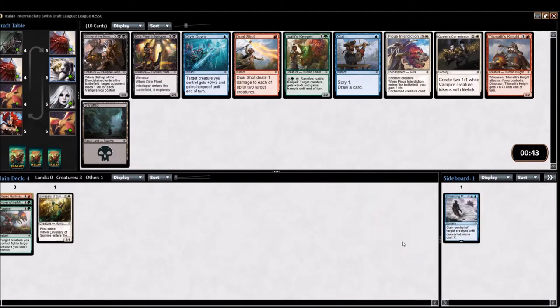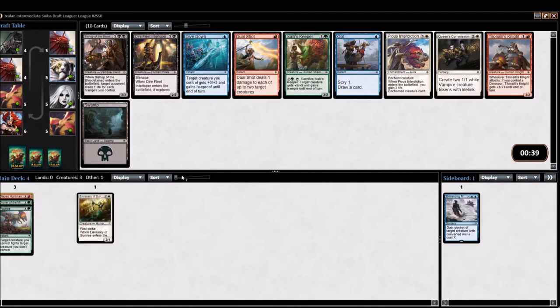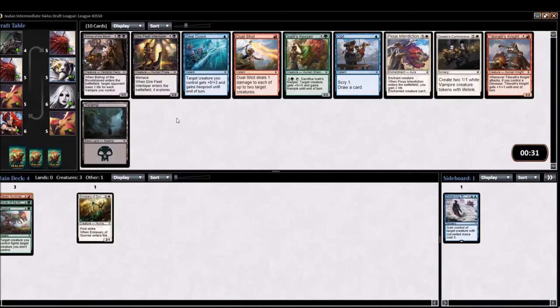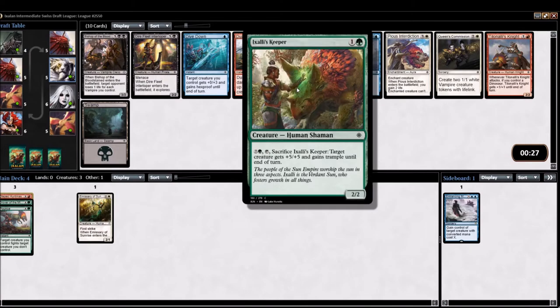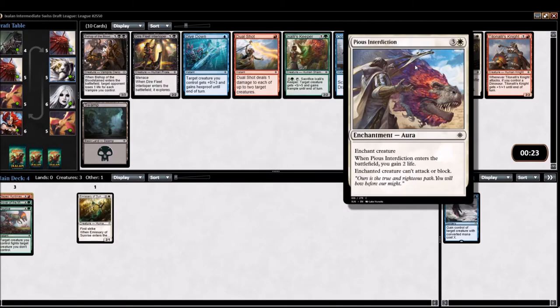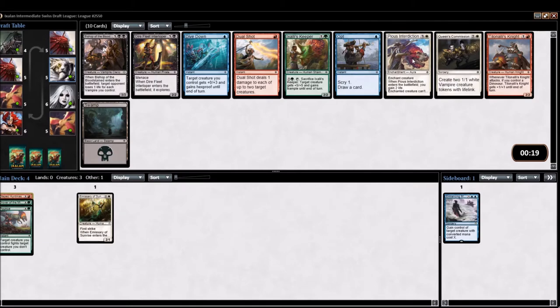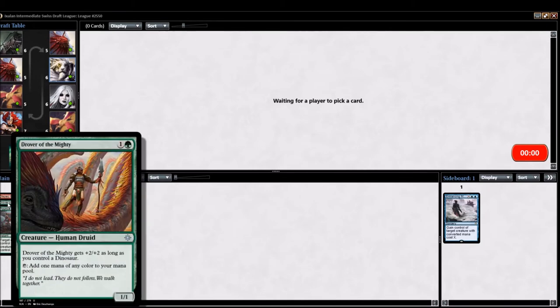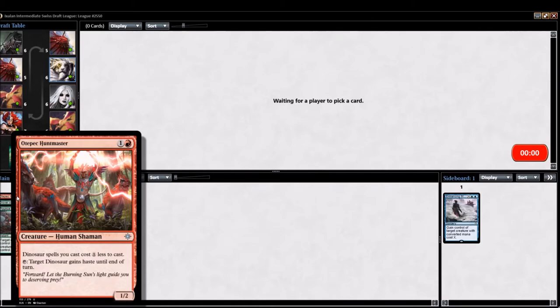Entrancing Melody is looking more and more like it might be in the sideboard. Maybe same with the Emissary. There's good Vampire stuff and Pirate stuff coming. We have a two-mana 2/2 Keeper or a removal spell in White. I think I want to take the removal spell in White in case we end up Green-White Dinos. This isn't even that bad if we end up Red-Green Dinos, but removal is valuable. I hope I'm not overvaluing these cards, but getting your dinosaurs out early and hasting them up with the Huntmaster is pretty relevant.